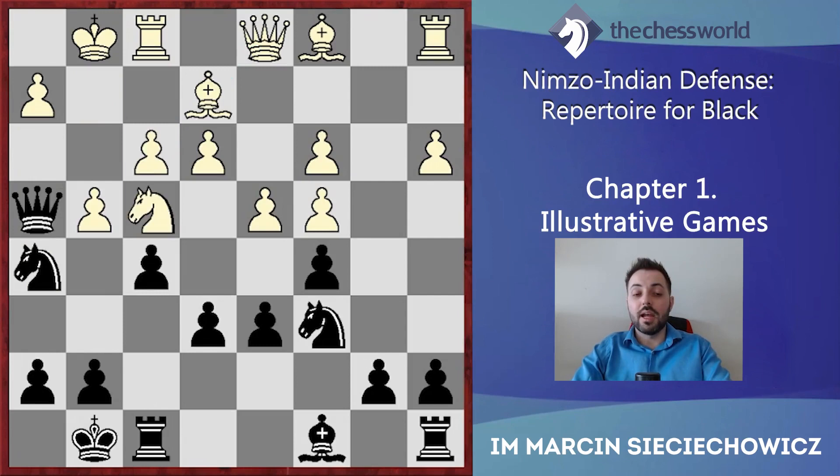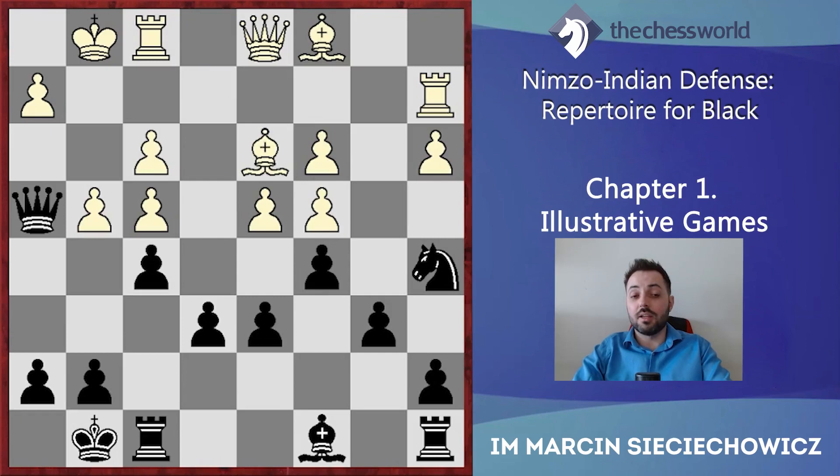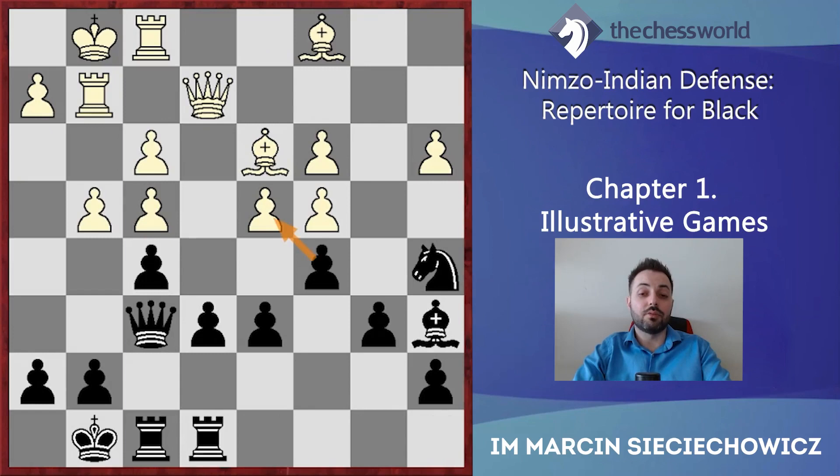If White opts for Nxf4, Nxf4, exf4, Bb6 — again White's pawn structure looks very bad. Ra2, Nga5, Bd3 — a typical maneuver, White wants to transfer the rook from a1 on the queenside to the kingside. Bga6, Rg2 — there's not even a need to take on c4 because the pawn will be weak anyway. Bf6, Qf6, Qe2, Rae8 with a clear advantage for Black. So as we can see, only one inaccuracy and one mistake makes White's position simply inferior.